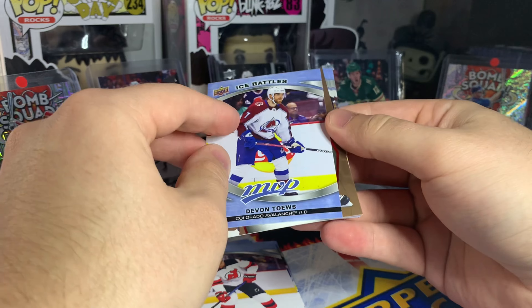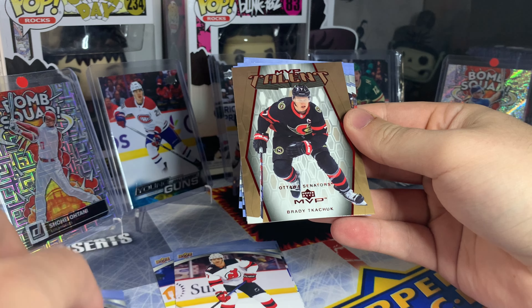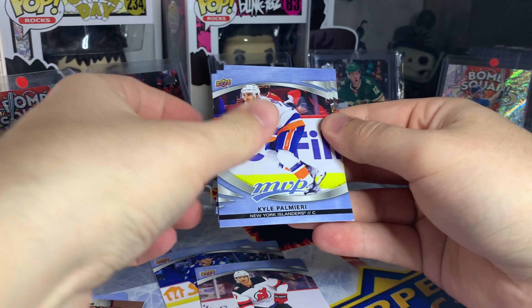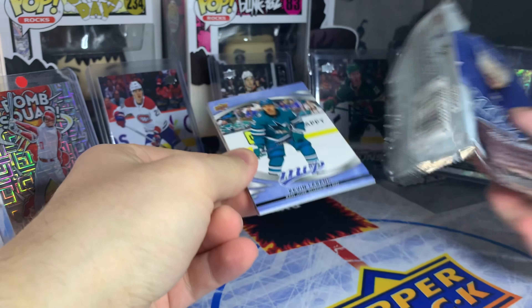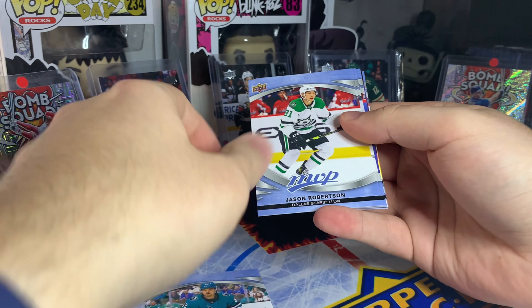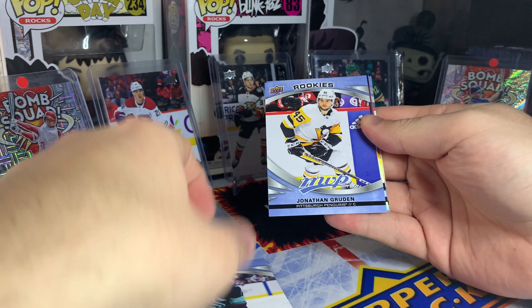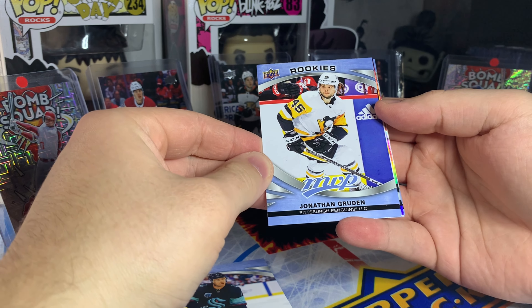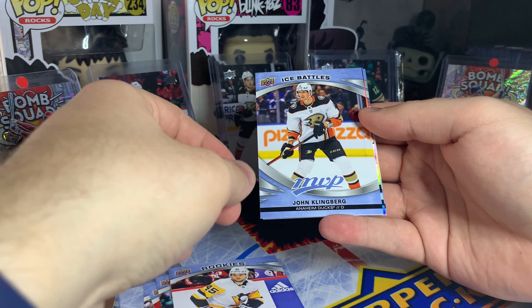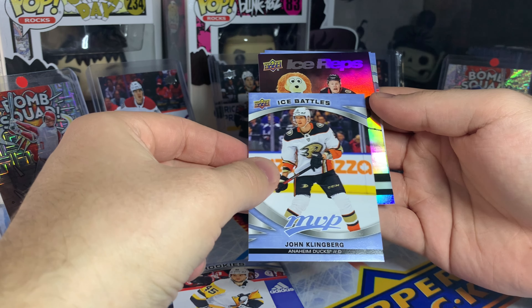We'll start out with an ice battles of Devon Toews — you get one of those every pack. Got some bronze in behind, MVP Talent Brady Tkachuk. Then some more base — the Connor Bedard redemption is a big-time long shot but you never know. Got Kevin LeBlanc here. Oh, our first rookie card — a sneak peek at the 2023-24 rookie class — Jonathan Grudin. In behind, another ice battles of John Klingberg and our first shiny card, an ice reps mascot card!